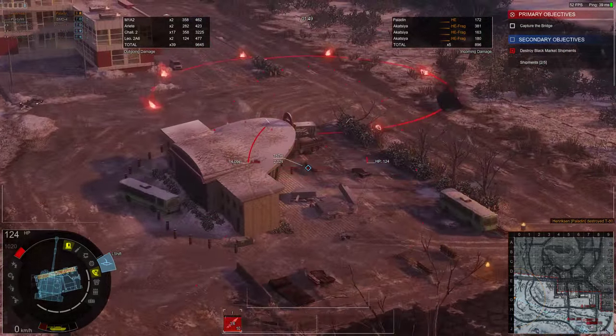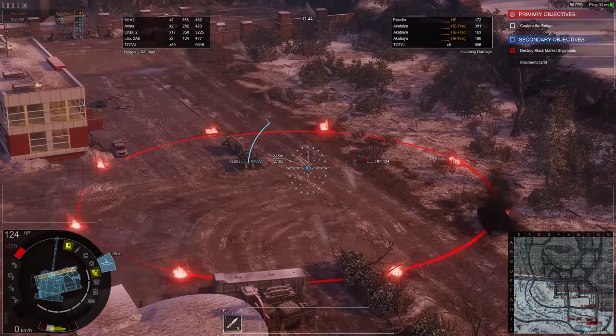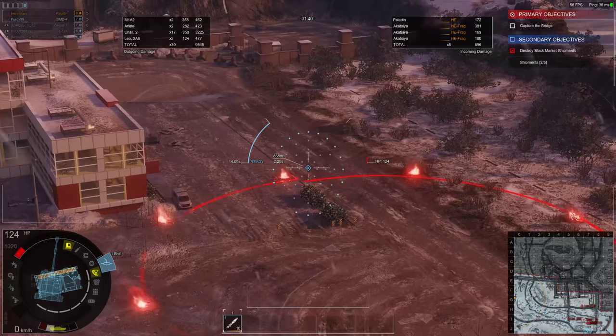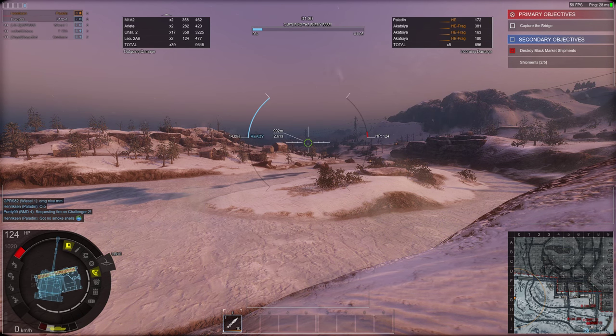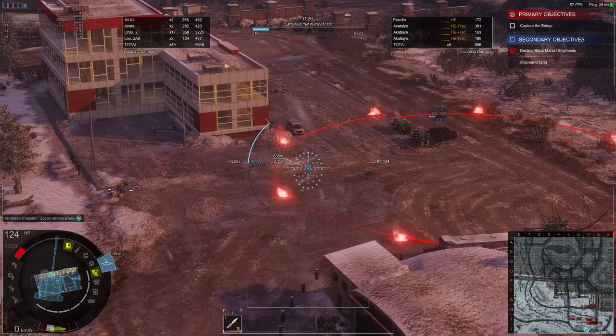If I'd managed to unlock the smoke shells, we could have won this relatively easily. The BMD pops into the cap circle, I drop smoke and just keep dropping smoke, and we wait out the timer. But I haven't unlocked the smoke shells yet, because this is my first or second game in this machine.